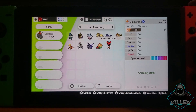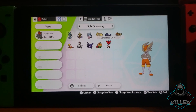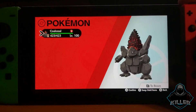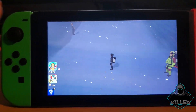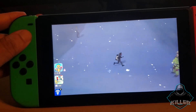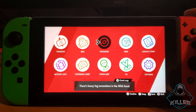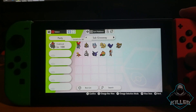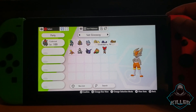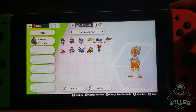Welcome back, everyone. There's our shiny 6 IV Cinderace right there. Just going to back out of our Pokemon box here and run around for a bit. You guys have it — 100% legit shiny 6 IV Cinderace. Let's go back into our Pokemon box and take one last look. There's the IVs on it, and there's the shiny Cinderace.